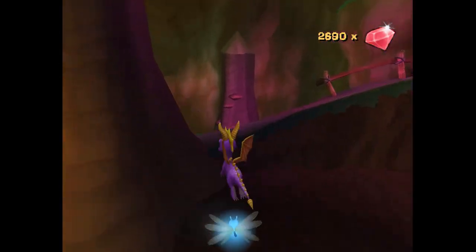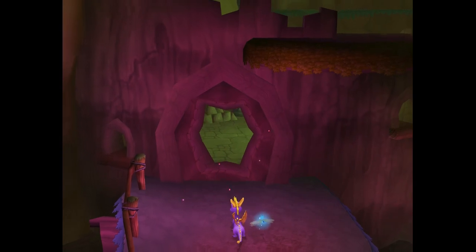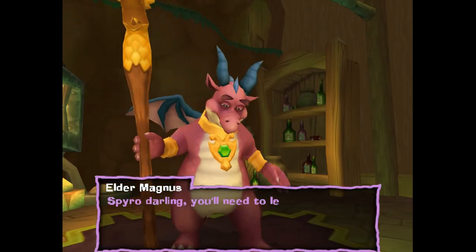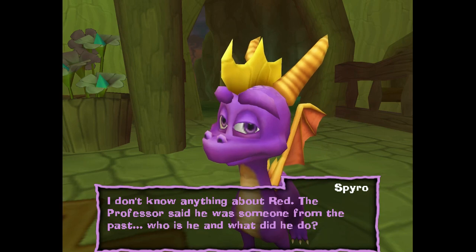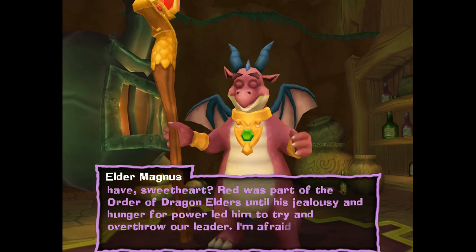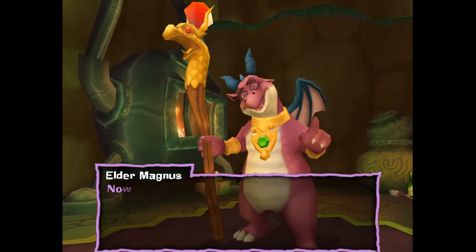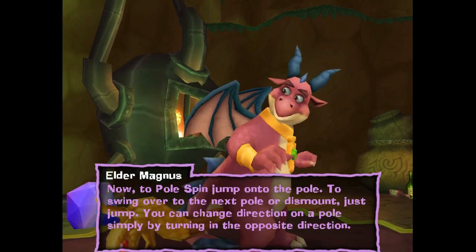This is our second of three dark gems. I believe you're supposed to destroy all the dark gems to actually get to the bosses of each world. Let's destroy it - all that did was open up this door which unlocked this dragon. She says: 'Spyro darling, you'll need to learn as much as you can to help you in your quest to find Red. Red was part of the order of dragon elders until his jealousy and hunger for power led him to try and overthrow our leader. Before you leave I will teach you how to pole spin. Jump onto the pole to swing over to the next pole or dismount - just jump. You can change direction on a pole simply by turning in the opposite direction.'